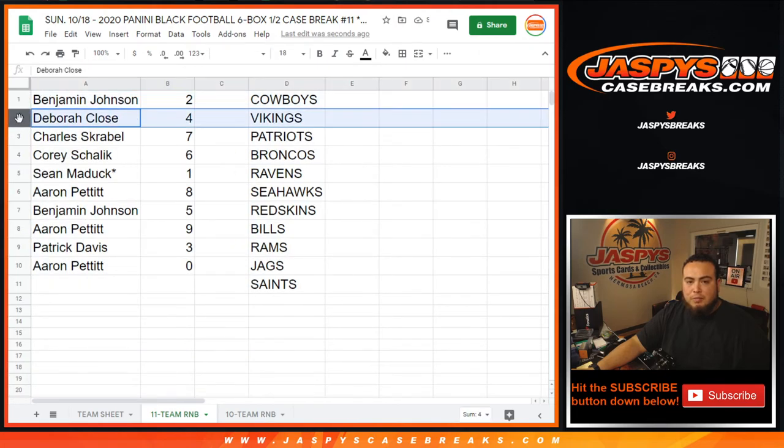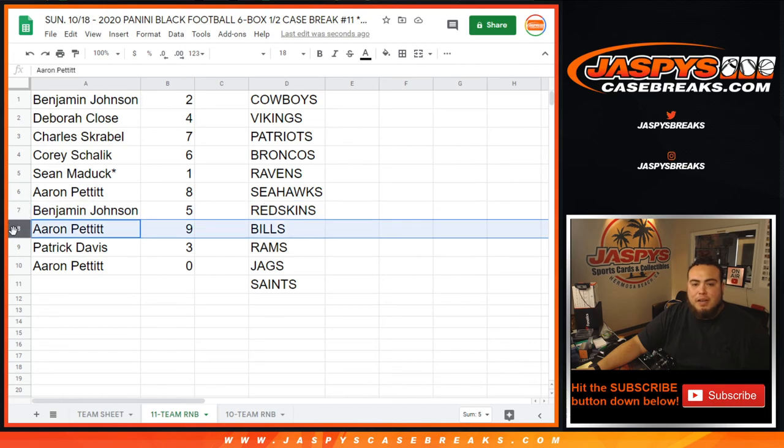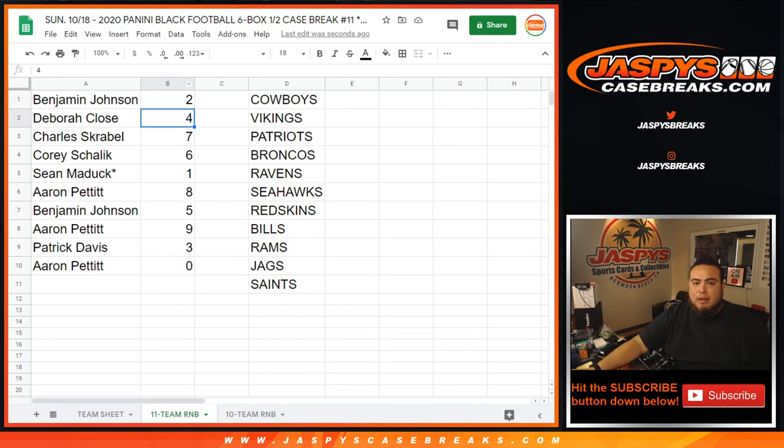All right, so Benji you have 2, Deborah with 4, Charles with 7, Corey with 6, Sean you have 1 — any one-on-ones will be yours, Aaron with 8, Benjamin with 5, Aaron with 9, Patrick with 3, and Aaron with 0 — any redemptions will be yours. So there you go, guys. One more random number block randomizer for another 10 teams and then we will break it up. Appreciate it, guys.